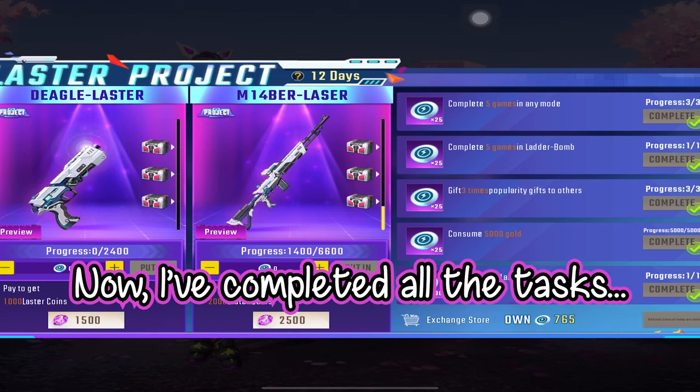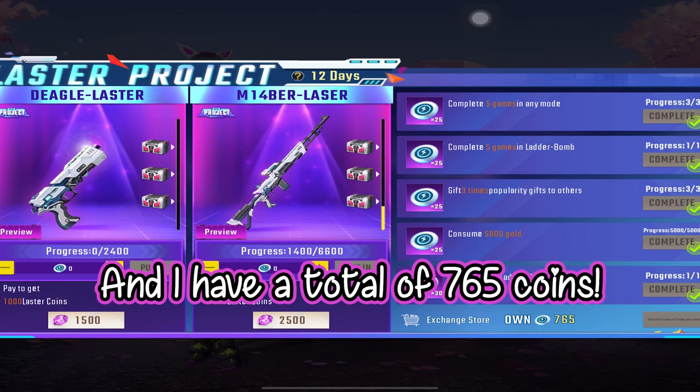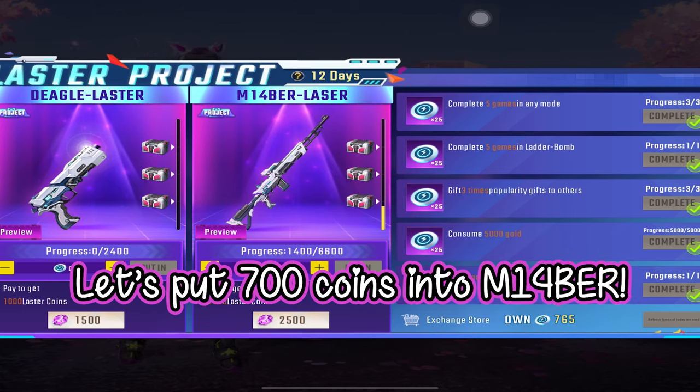Now I've completed all the tasks, and I have a total of 765 coins. Let's put them into the M14BR.